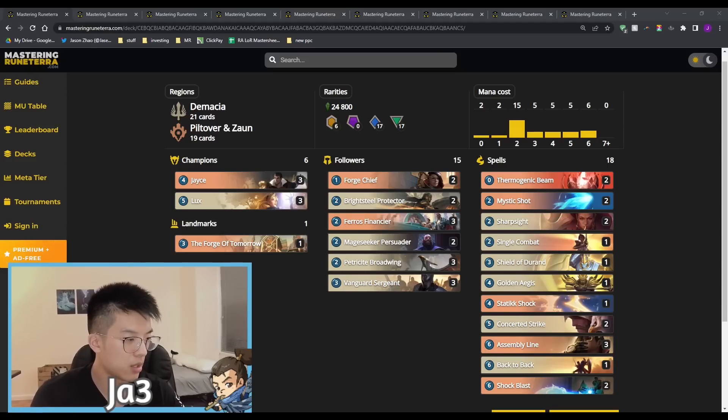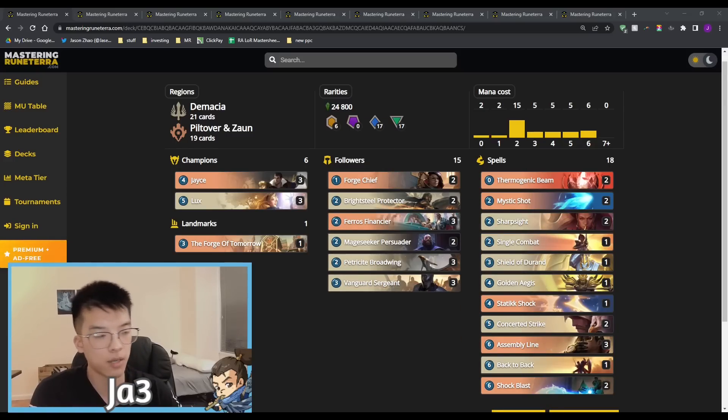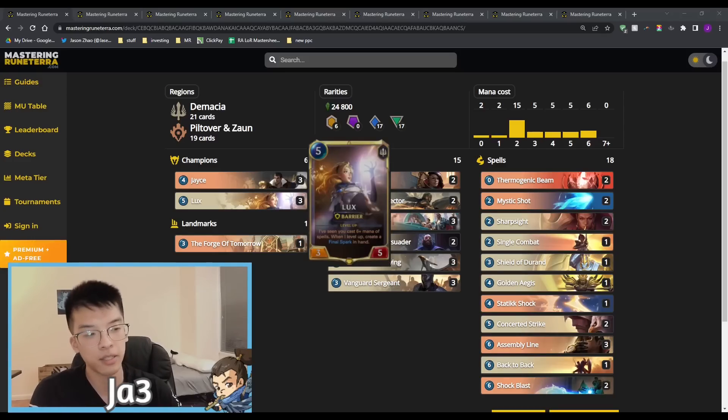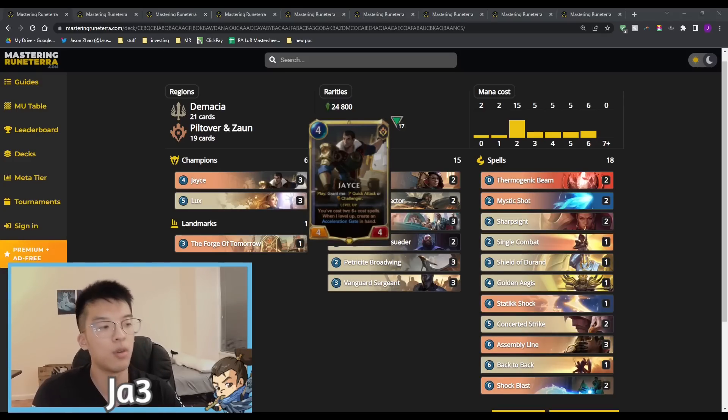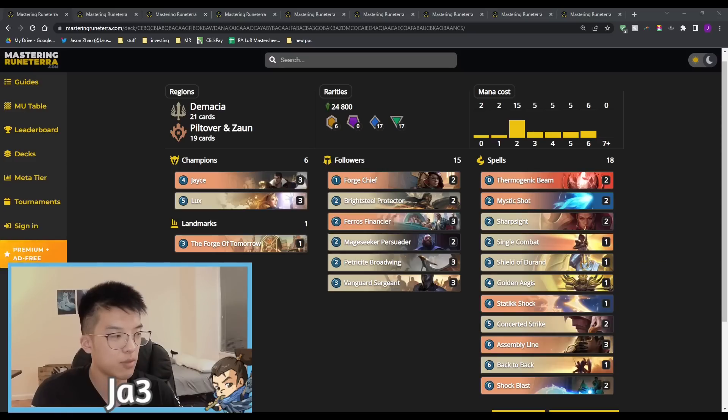Even if the six-mana spell is denied, you can still grant Mage Secret Persuader that additional buff. We have cards like Back to Back as well as the four Demacian units from Vanguard Sergeant, providing a very powerful mid-range Demacia game plan. Lux and Jayce supplement the late game — Lux getting lasers, Jayce doubling up on spells, or Acceleration Gate finishing things off. Shock Blast provides additional burn, and we have classic PnZ removal tools plus Demacia combat spells. Overall a pretty well-rounded mid-range deck and a great beneficiary of the play versus cast change.